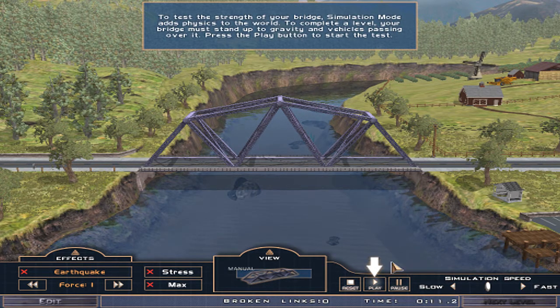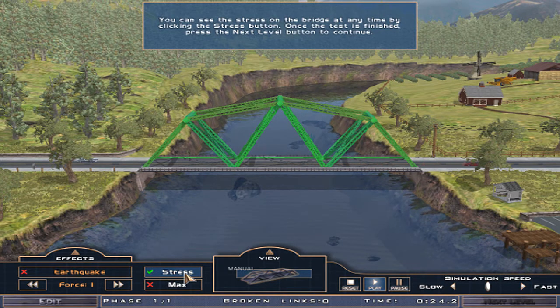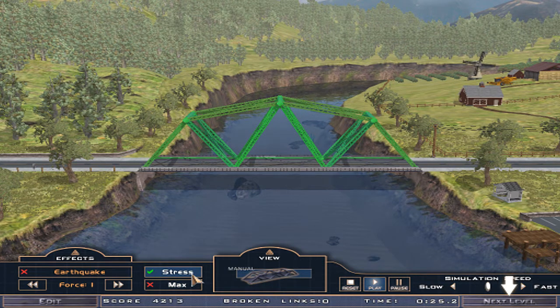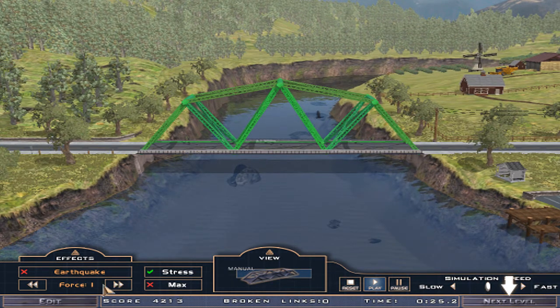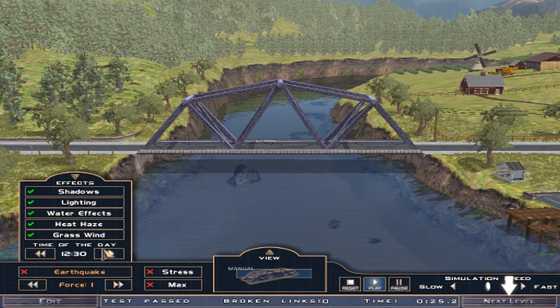Press the play button to start the test. Earthquake? You can see the stress on the bridge at any time by clicking the stress button. Once the test is finished, press the next level button to continue. Where's the stress at? Max. Stress is, like, there, I'm guessing, since it's a lighter green? Let me try an earthquake. I want to test a fucking earthquake! Next level.